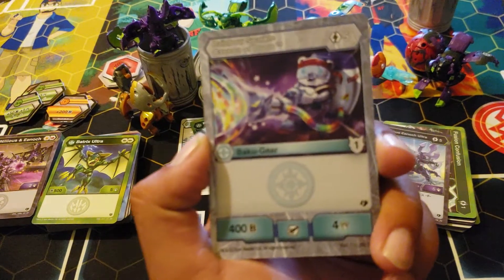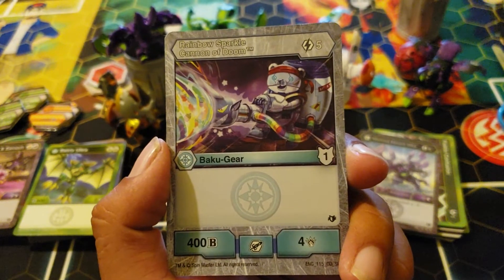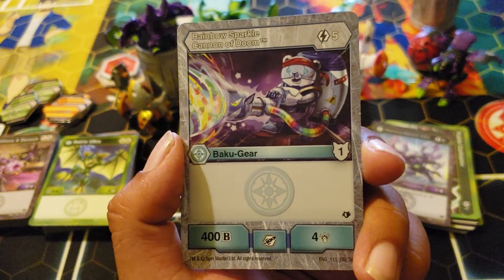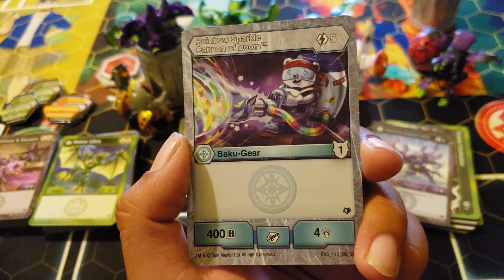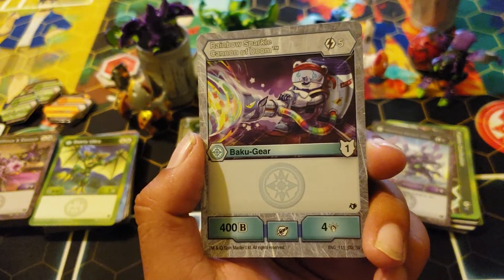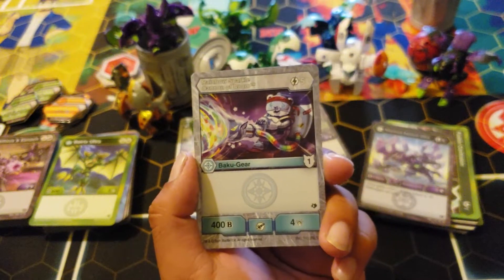I love this card — Rainbow Sparkle Cannon of Doom. I know the images were blurry for this but now we can actually see it. There we go, I love it. Five cost, one armor, four-four. I feel like this should have been a three cost, maybe four — or at least had a three armor rating or something to make it better.